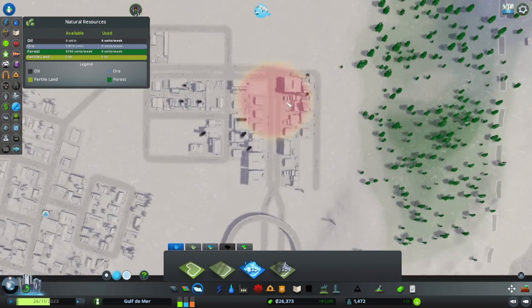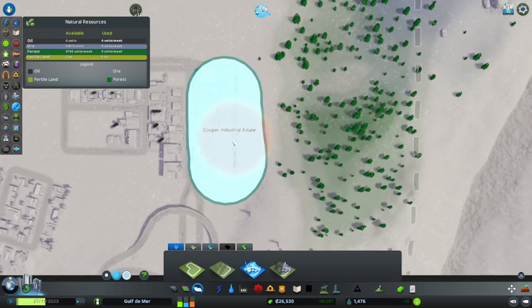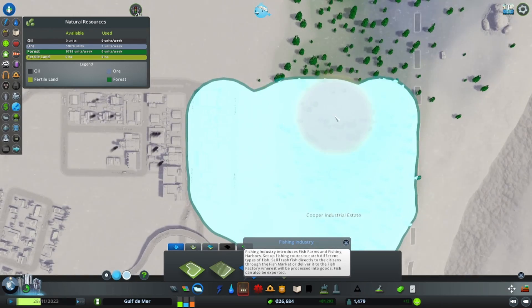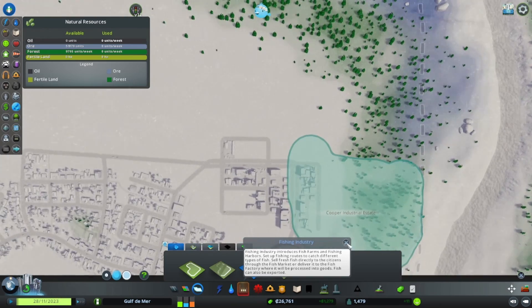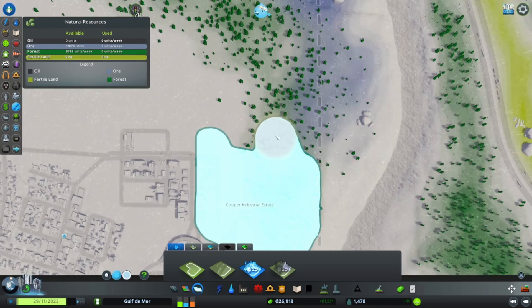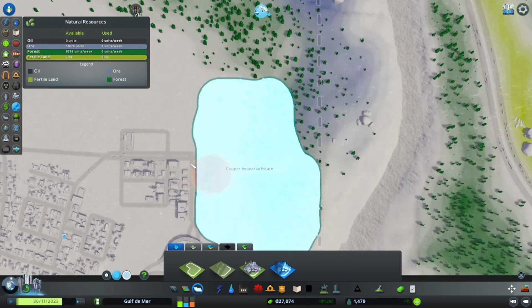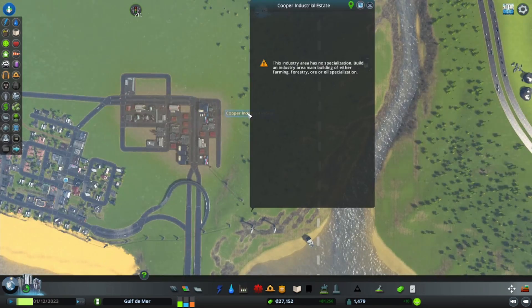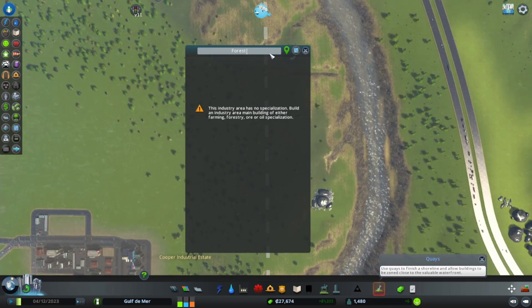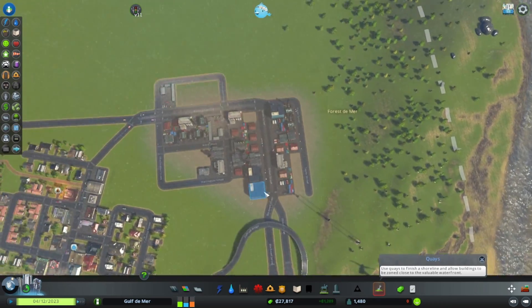If we paint this as industry and go to about here and over - this will be our forestry industry area, up through there. We'll call this 'Forest de Mer' because I cannot think of any other names. Forest de Mer is the name - I'm not very creative. Anywho, we need to connect all this in.